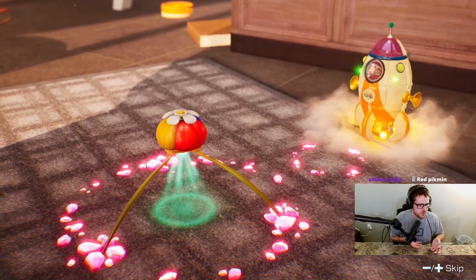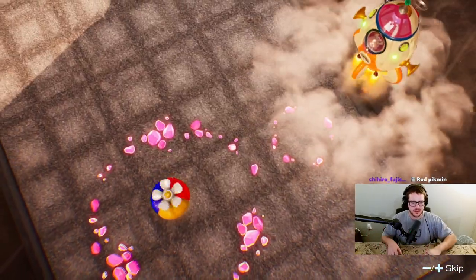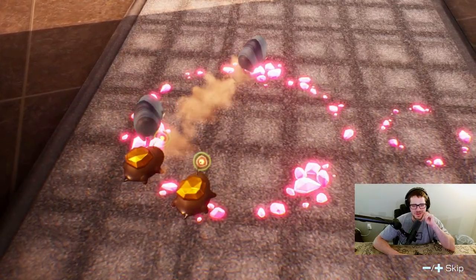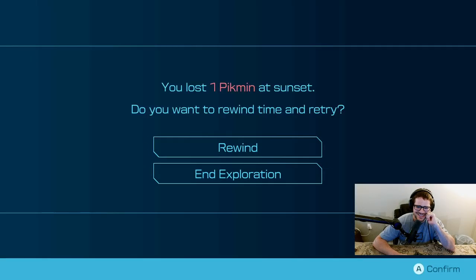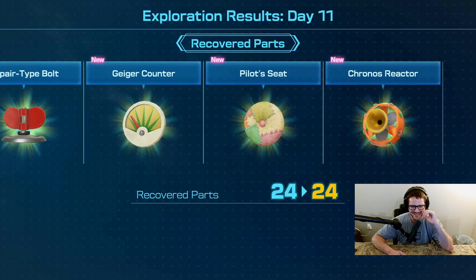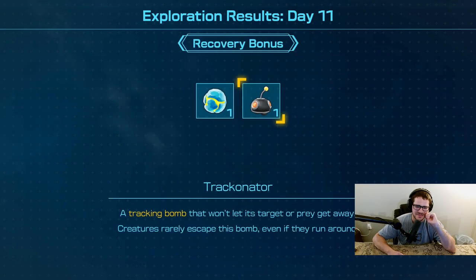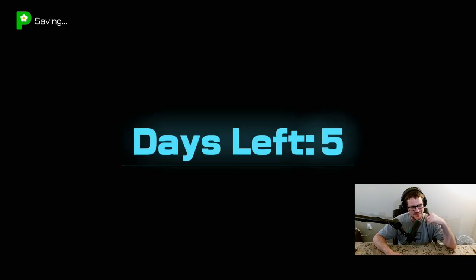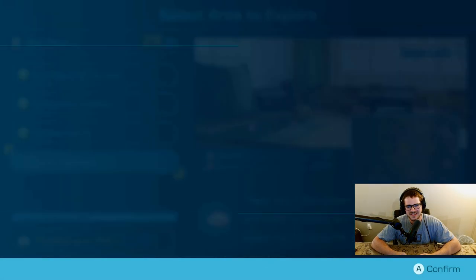So now I have to go back and do a whole day just to get one part that I had already found - I just didn't realize there was a spider on it. You lost one Pikmin? No, I don't want to rewind time to save a single Pikmin. I just need to focus on the small wins I achieve every day and add them all up - they should equal a successful escape. The game's really trying to make me feel bad about leaving one Pikmin behind, meanwhile I'll go into a fight and lose like 30 Pikmin.